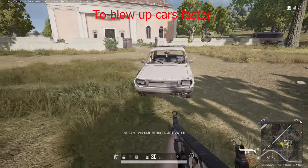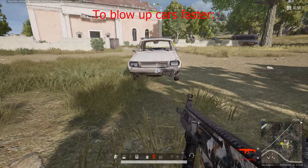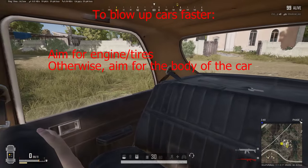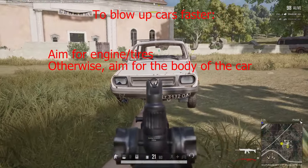To put this all together: if you're trying to blow up a car — say because someone's taking cover behind it prone — shoot it in the engine area or in the tires. If you can't shoot those areas, try to shoot the body of the car rather than the roof.